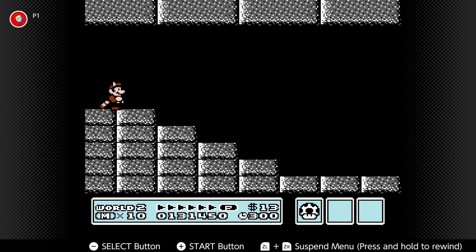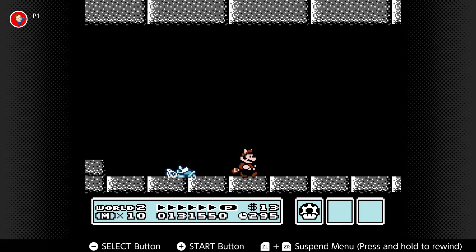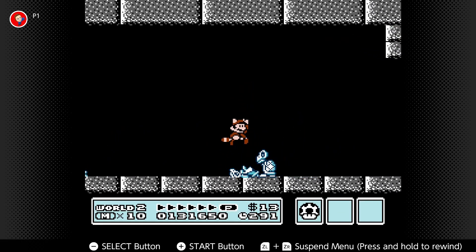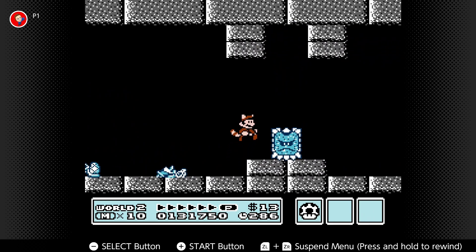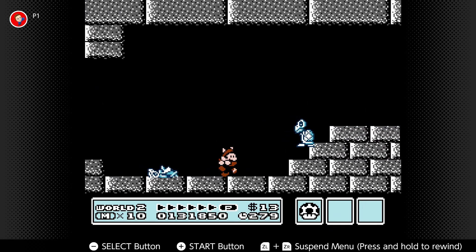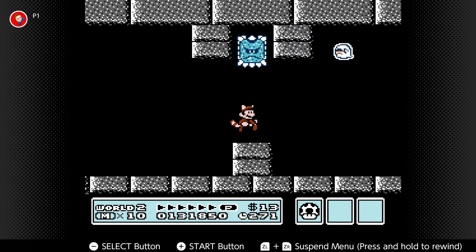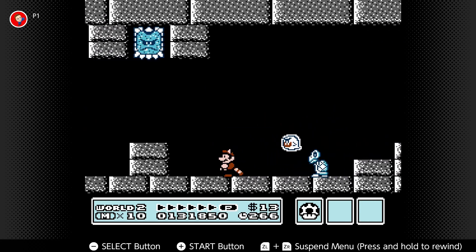Alright, cool — now we have a castle here. We got Dry Bones there. Dry Bones kind of suck because you can stomp on them and knock them out temporarily, but there's not really a way to actually finish them off. Oh boy, and we got a Thwomp — is this the first time we've seen a Thwomp in a Mario game? It might be. And this is the first time we've seen Boos, I believe.